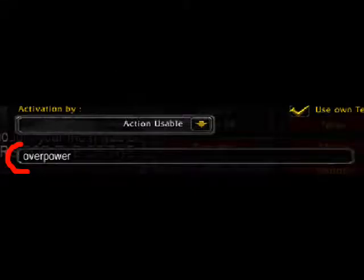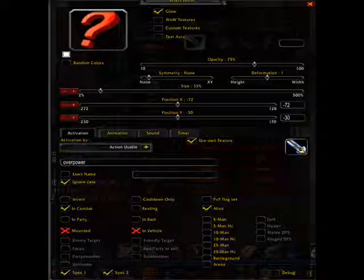Then type in the name — in this case it's Overpower. Right underneath the drop down menu there's a box where you can type in the name of the spell. And then just set it to this. Just don't worry about the sliders, just check the boxes that are checked here.